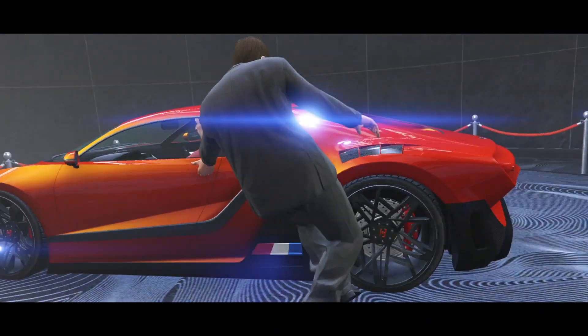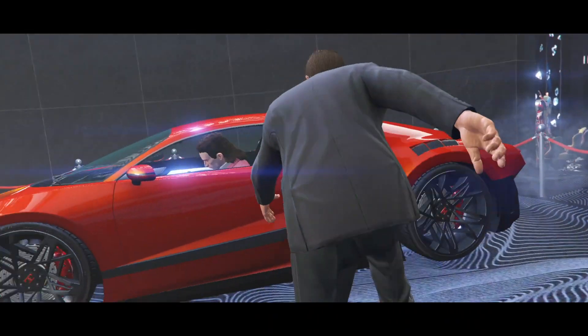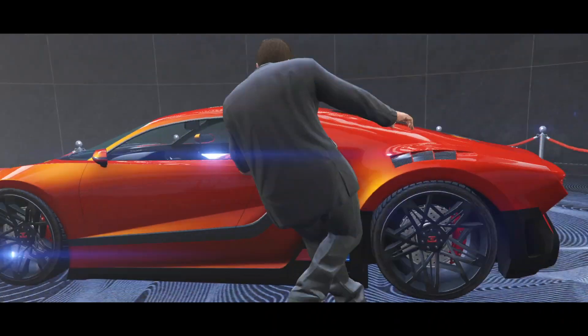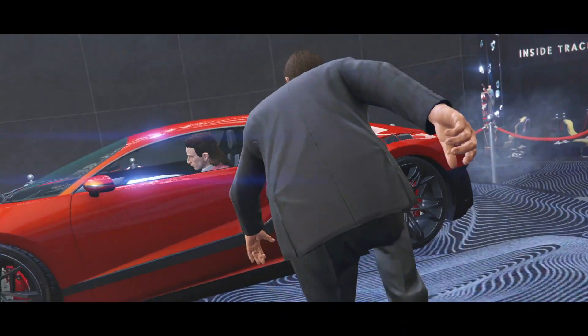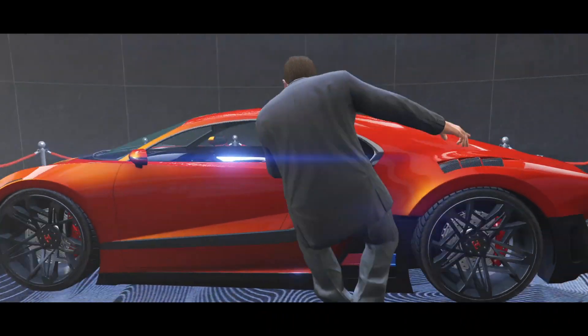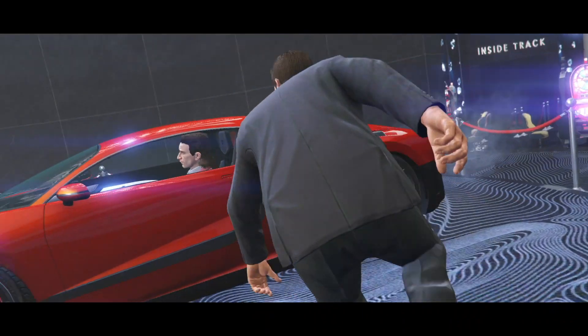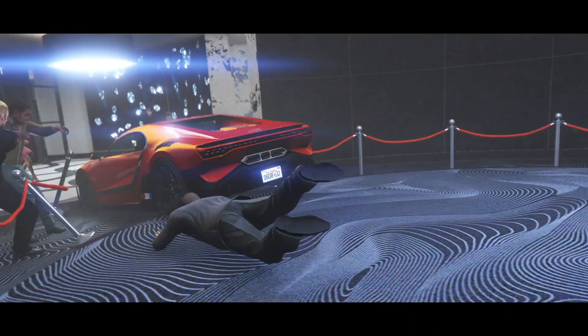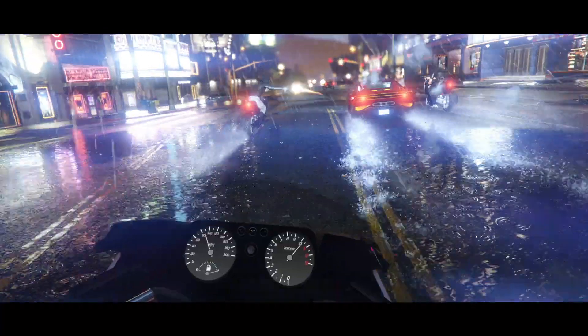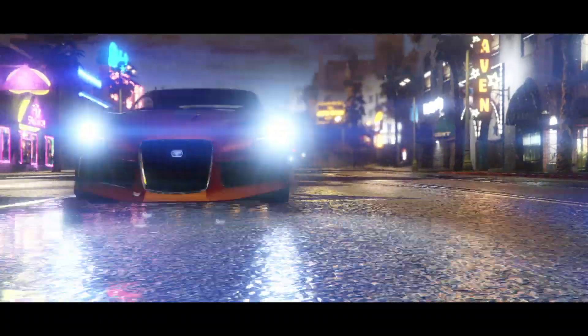This vehicle is also apparently used in one of the casino missions where it gets stolen — literally driven right out of the middle of the casino. This lets us see a bit of the interior, the cool rims, and the back of the vehicle, which looks outstanding. I'm not sure if those triple exhausts are an upgrade or default. You can also see carbon fiber vents above the rear wheel arches. We also see it later driving in the rain past a group of bikes — those are all Hakachus, not new bikes.